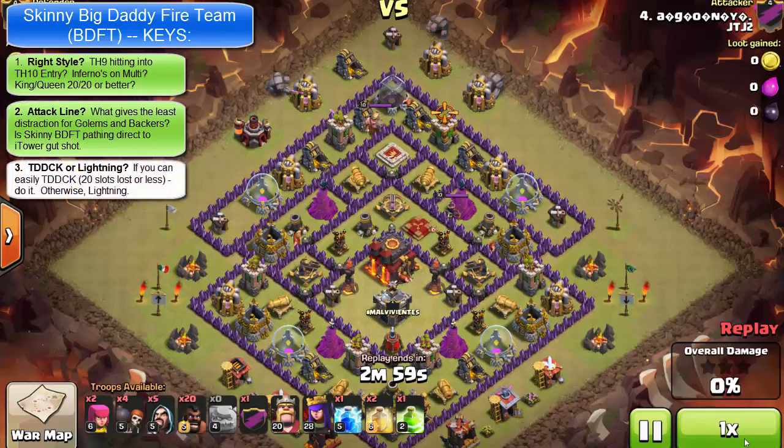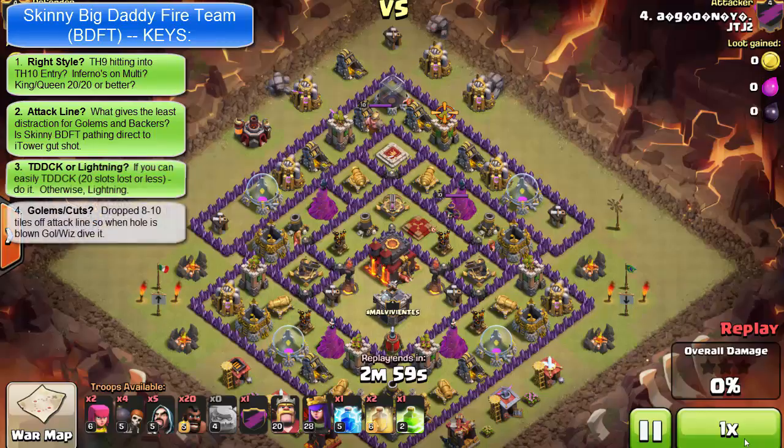Once we've got the attack line defined, we've got to decide: are we going to draw out the clan castle or kill it in the walls? In this case he's going to go with killing in the walls, as you can tell, because the golems are down. The only time we'd probably pull lightning is if you feel like you can get the clan castle triggered and killed with less than 20 slots of army loss. We'll give him a green on this, but be careful — with BDFT style attacks you've got a lot of slots tied up in meat shield and not a lot of offensive firepower to deal with CC troops. So it's going to be a nail biter either way.